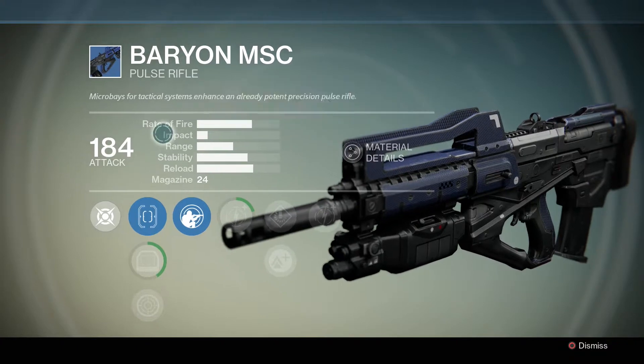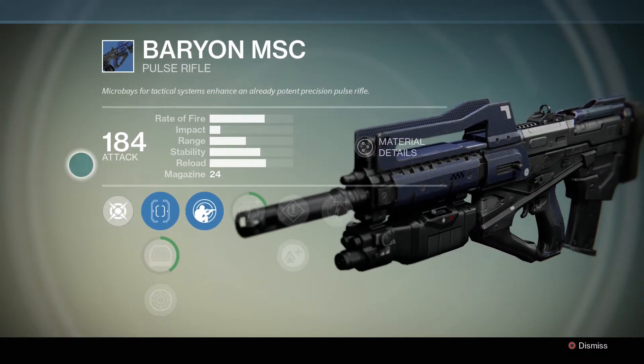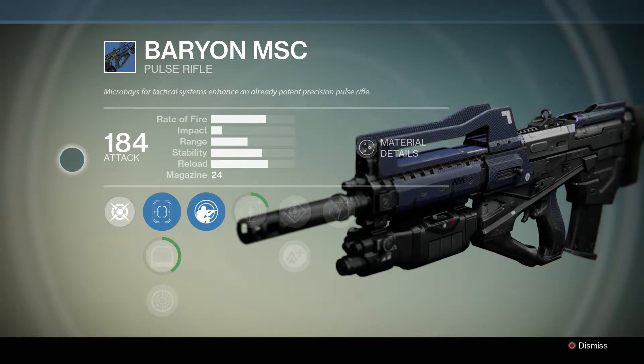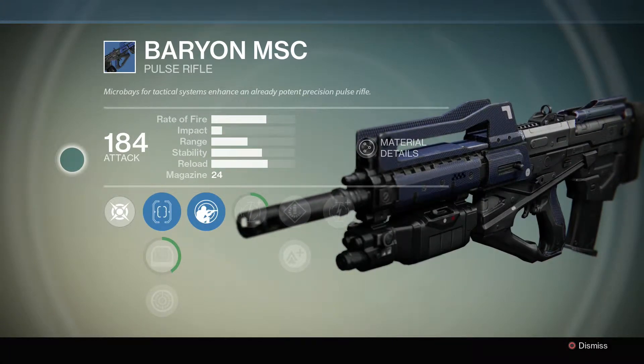I'm not going to go over each weapon individually because these rules, generally speaking, apply to all the weapons. Just like in the beta video, there's primary weapons, secondary weapons, and your super weapon. For primary weapons, it's scout rifle, auto rifle, pulse rifle, and the hand cannon.